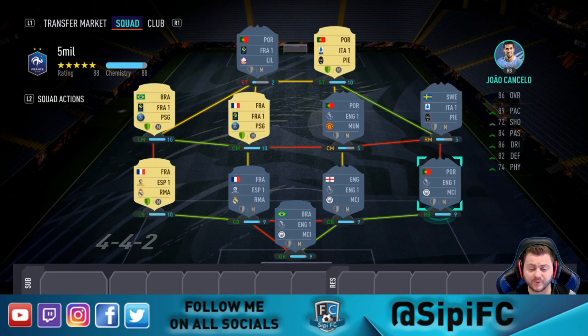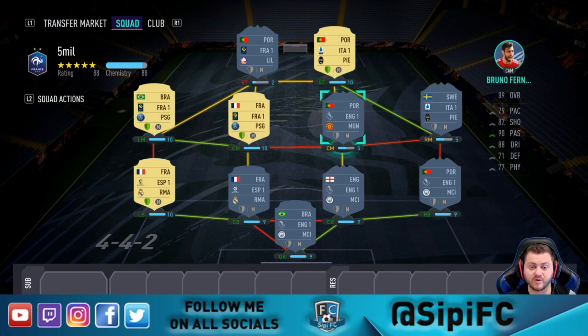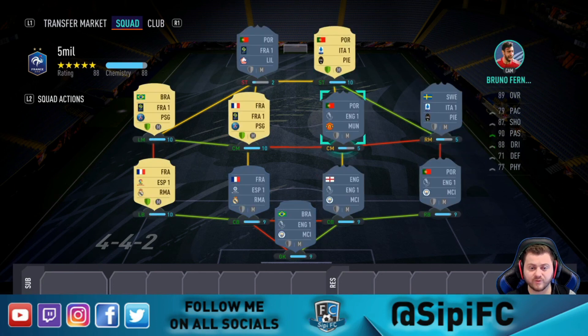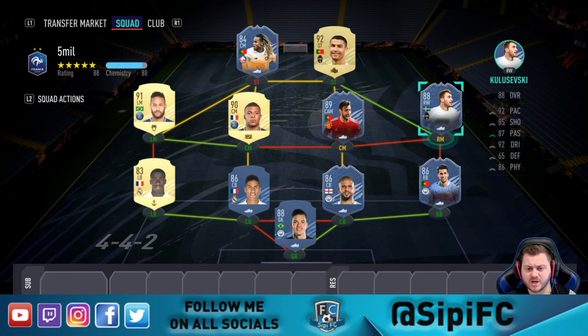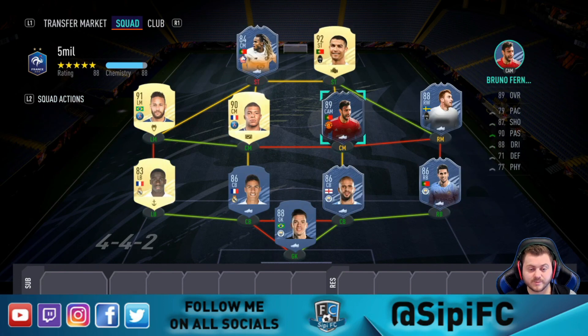Once you get loyalty on everyone: Cancello will be on 10 chemistry, Kyle Walker on 10, the goalkeeper on 10, Varane and Mendy will both be on 10, Renato Sanchez will be on 10 with the right position modifiers, and Bruno Fernandes will be on 8 chemistry with loyalty and manager. Kulusevski will get to 7 chemistry, so you'll have 100 chemistry overall. The only players off chem will be Bruno on 8 and Kulusevski on 7, though you should be able to get Kulusevski to 8 once he's playing right mid. A Portuguese manager should get Bruno Fernandes up to 8 chemistry as well.